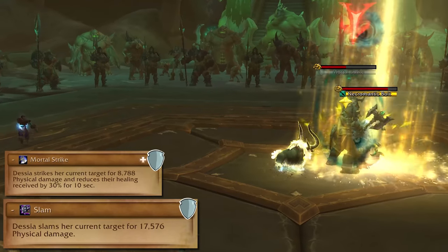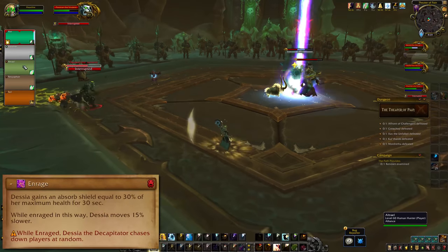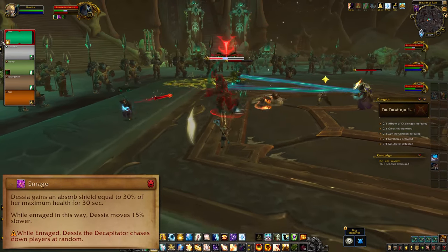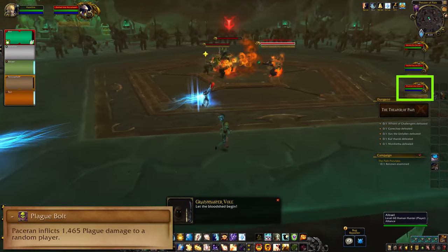Decia is our tank buster, and she's going to use Mortal Strikes and Slams on her target. At 40% health she'll Enrage, which gives her an Absorb Shield, slows her down, and she'll fixate players at random. Run away, finish her off, and if you have a druid they should be able to soothe off the enrage.